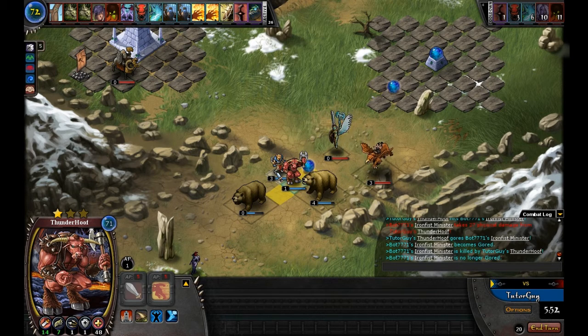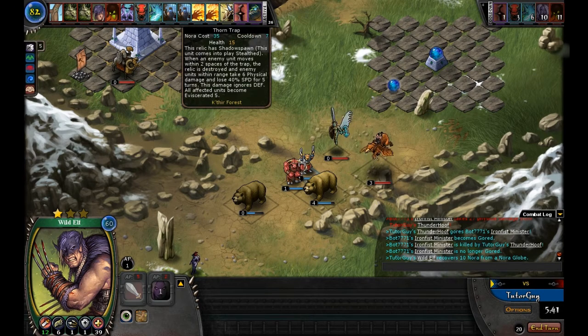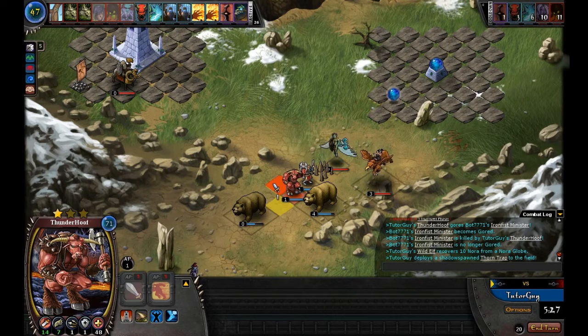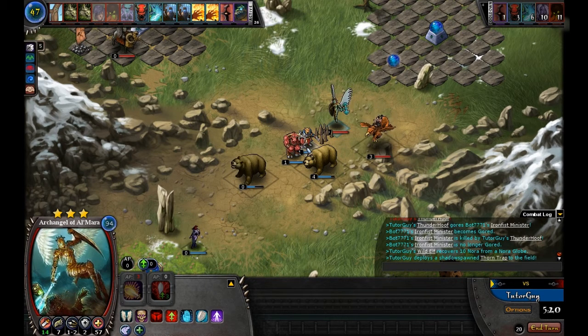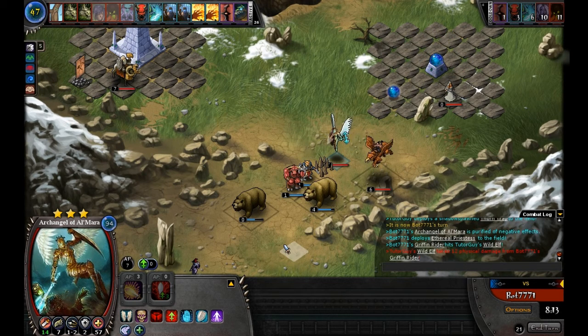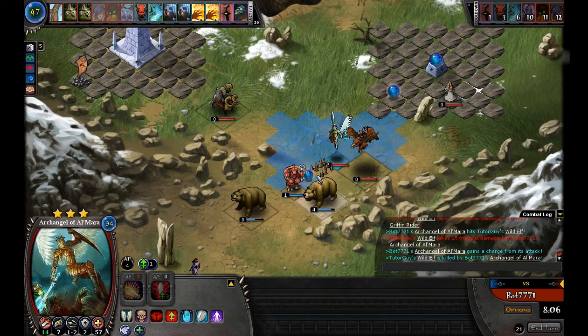We'll throw a Red Cat Foot in and attack the Iron Fist Minister — since he's so low I didn't use the charge. That takes care of him. Since Thunder Hoof can be more of a damage dealer, I'll move the Wild Elf up. We can throw out a Thorn Trap — when it comes into play it's stealthed, so the computer and other players cannot see it. When the computer moves, he's going to bump into this trap. With his 1-to-2 range he can still attack from range, but he won't do double damage because it's a ranged attack.